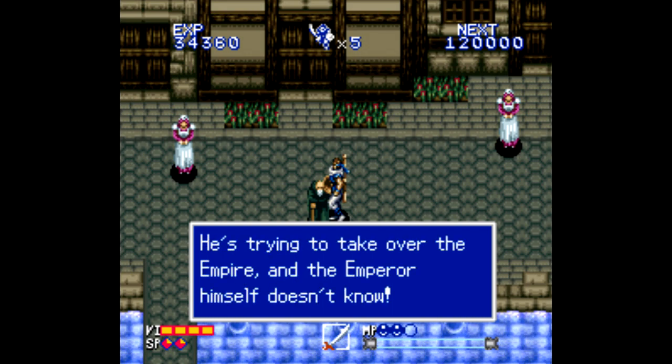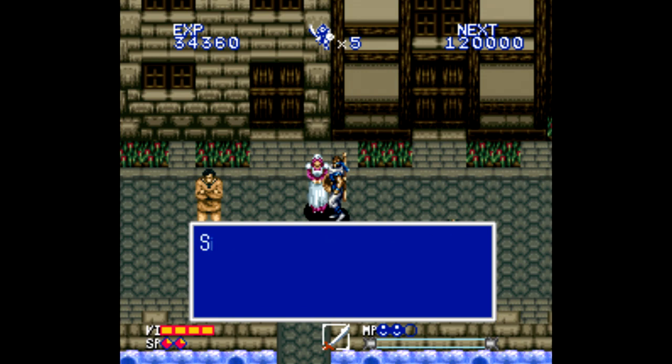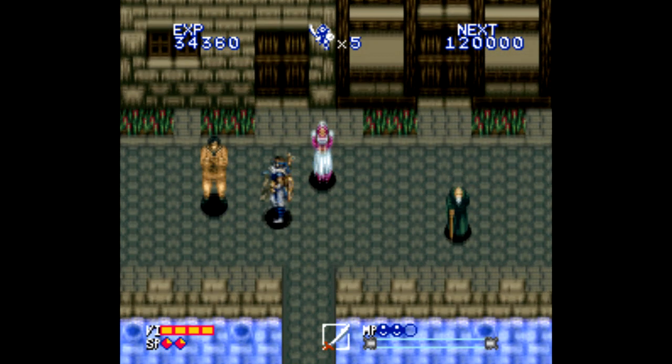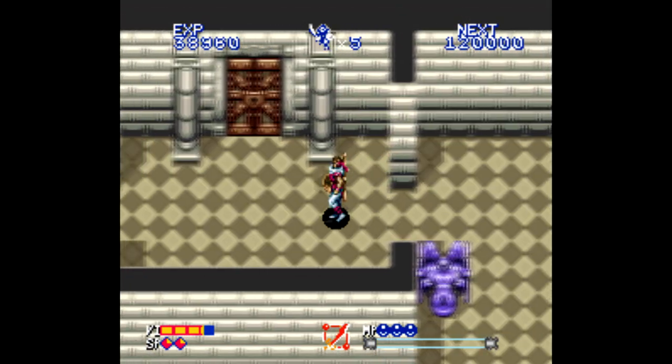Yet in that group of early translations, Alcahest got lumped in somehow. It was only published by Square — it was actually developed by HAL Laboratory. That's right, the same people who made the Kirby games. They made a top-down action RPG, too, and it never came over from Japan, and it's a pretty dang good game, too.